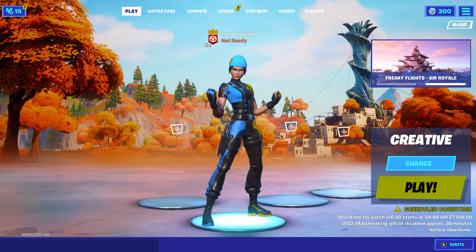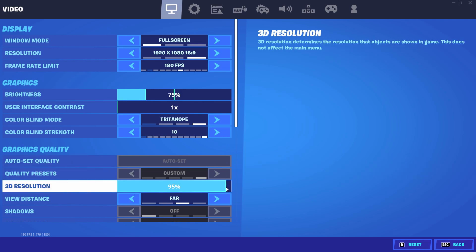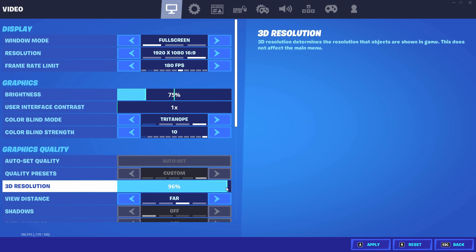For the next tip, go into Settings and go to 3D Resolution. I keep mine at 95. What this means is it only loads 95% of the pixels on your game, meaning it'll run smoother than if it were loading 100%. You could put it at 95 — I do because I'm a content creator and want sharp images — but if you're a competitive player who just wants to win, you could go 88, 85, or even 80. I'd say 95 to 90 is best for content creation.